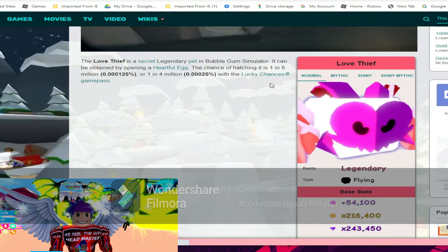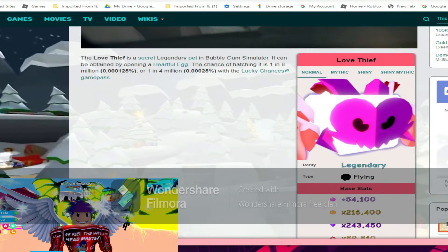The love thief is a secret legendary pet. It can be obtained by opening a heart full of eggs. The chance of hatching is one in eight million, or one in four million with the lucky chances on. So that's pretty simple. And the stats for the love thief are...